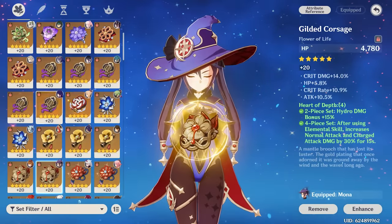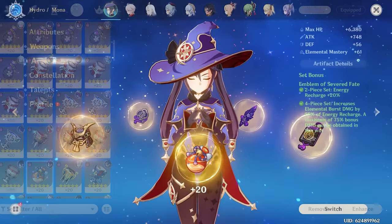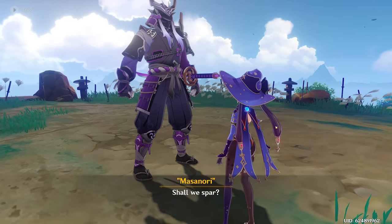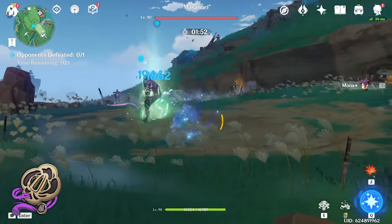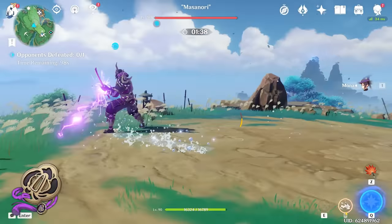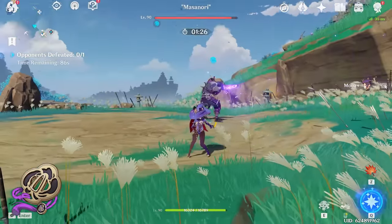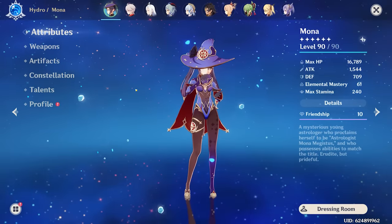Now I want to show you guys the damage when I use a 4-piece Emblem. We're now equipped with a 4-piece Emblem. On this build I do have an attack percent goblet instead of Hydro damage bonus. We're going to switch back to our Widsith. Her stats are going to look like 75 crit rate, 208 crit damage bonus. On normal attacks we're doing about 700 to 800, 1k to 2k on crits. This is actually weaker than the 4-piece Heart of Depth — this set is not as good. On charge attacks, we do about 7k to 8k on crits, about a consistent 7k on charge attacks and 1k to 2k on normal attacks. Even with a better crit ratio, with about 30 to 40% extra crit damage, we're still doing less than the 4-piece Heart of Depth.